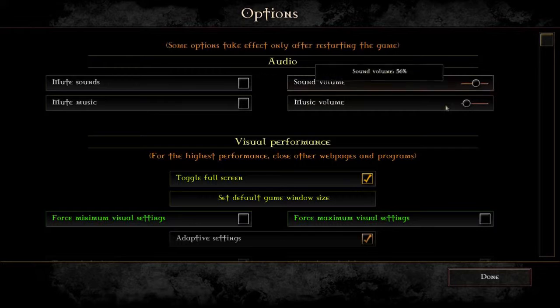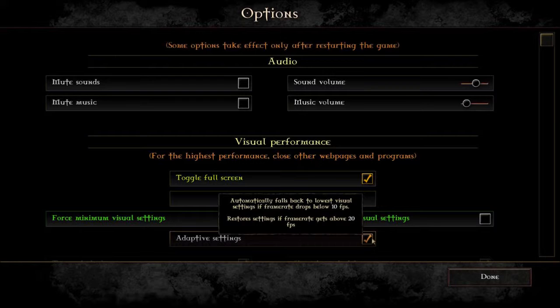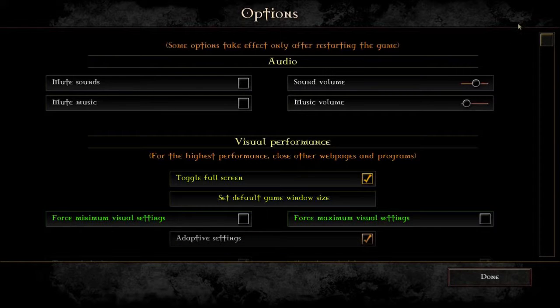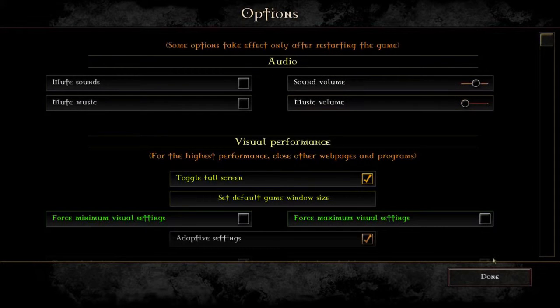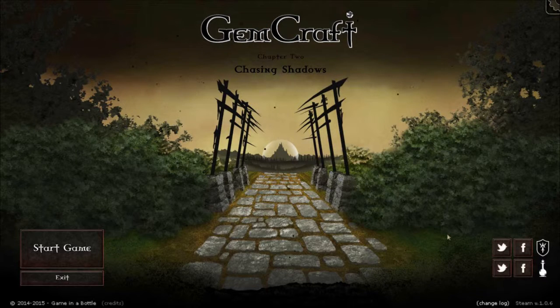I have no actual indication of what the sounds are like because it's not giving me any feedback. Of course we can mute. It's full screen or windowed. Force minimum, force maximum, adaptive settings — somehow it's locked at 30 frames, I'm guessing, because it's been a rocksteady 30 so far. You got two buttons for tweeting and Facebooking. Anyhow, let's start it.